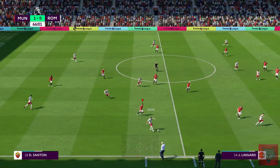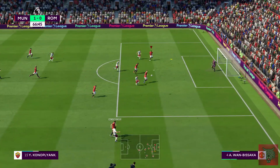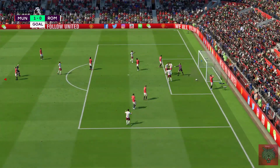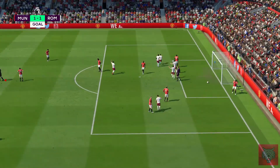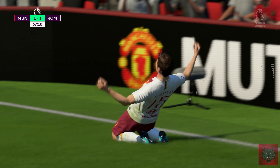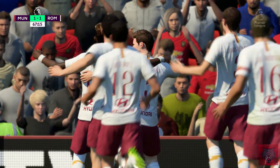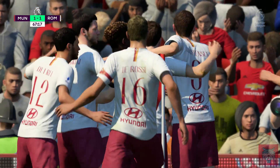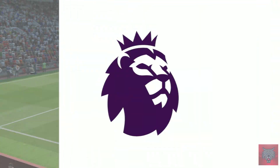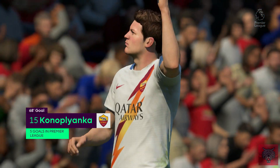De Rossi trying to build something up for the Wolves — the Wolves of Roma. Regardless, Konoplyanka, the former Schalke and West Ham United left winger, has made it 1-1. That's not good enough — we need a win here. We might have to play another match if we draw. Konoplyanka scores his fifth goal of the Super League career mode.